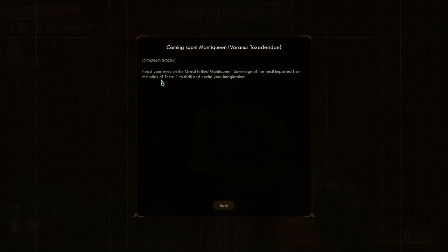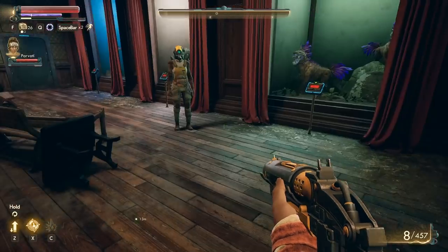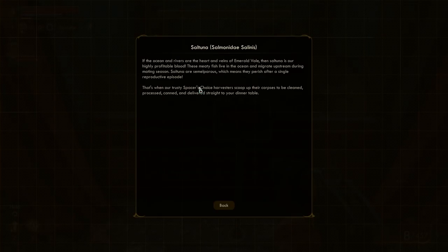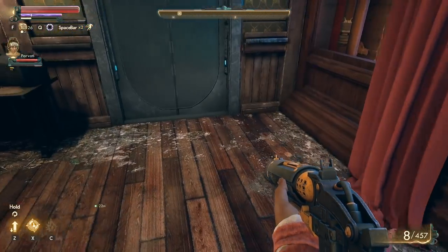Coming soon — feast your eyes on the great frilled Manta Queen, Sovereign of her nest, imported from the wilds of Tarot One, to thrill and excite your imagination. And fishies — 'If the ocean and rivers are the heart and veins of the Emerald Vale, then salt tuna is our highly profitable blood.' Salt tuna — these meaty fish live in the ocean and migrate upstream. Yeah, they're fish, we eat them — good job.